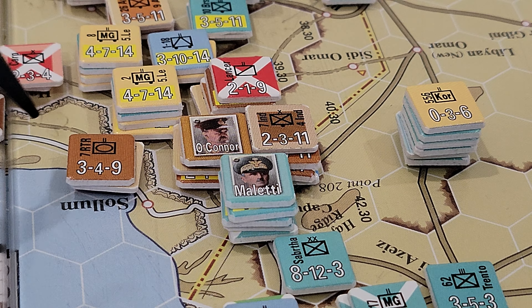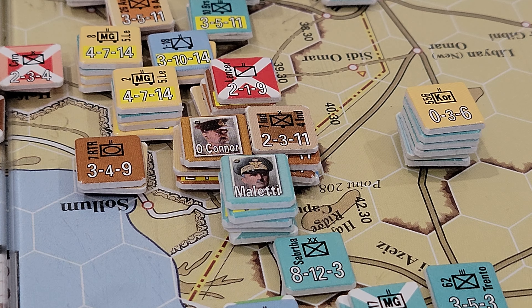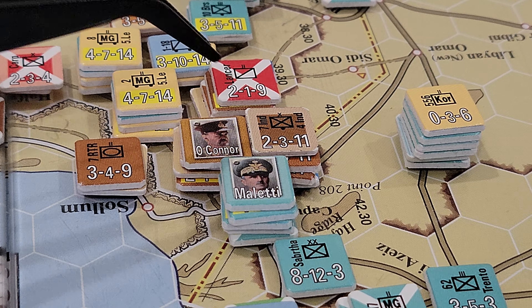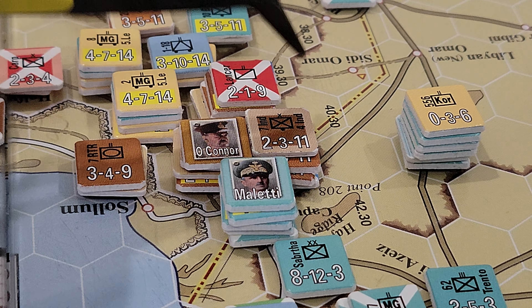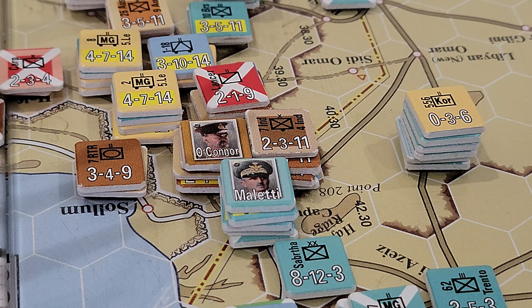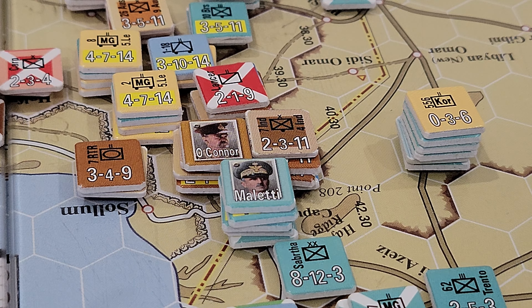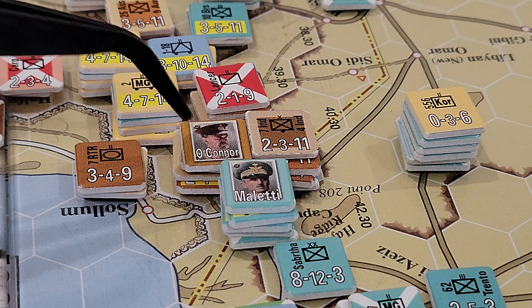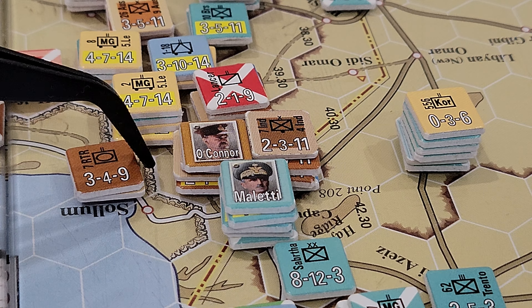So I think we've put O'Connor out of supply now. Being out of supply doesn't necessarily matter that much — it halves your factors, which means you'll be more vulnerable to being attacked. But these three hexes here are now in a pickle, and I've even got to check to make sure.